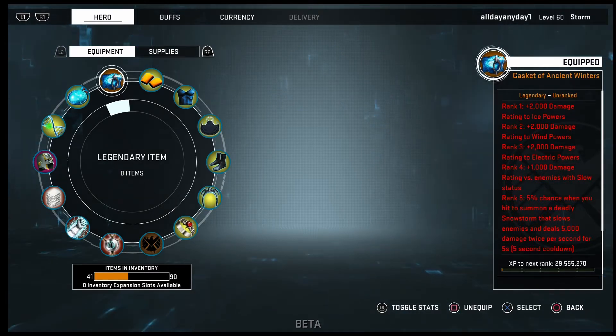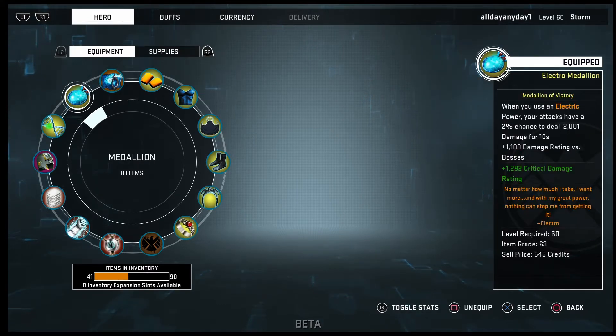This legendary item has basically been built for Storm. The next thing is the medallion — I only have one medallion and it's the Electro Medallion. When you use an electric power, your attacks have a two percent chance to deal 2001 damage for 10 seconds.